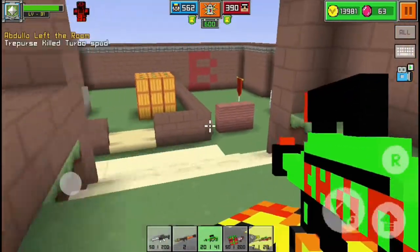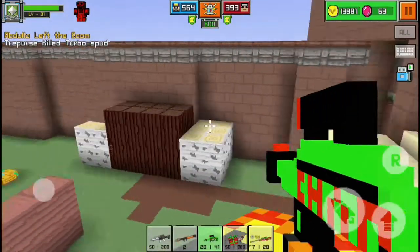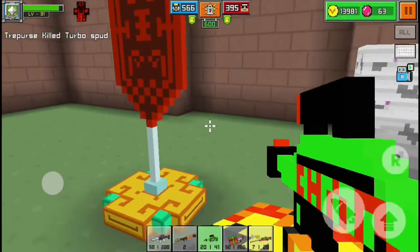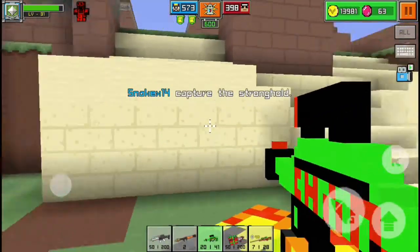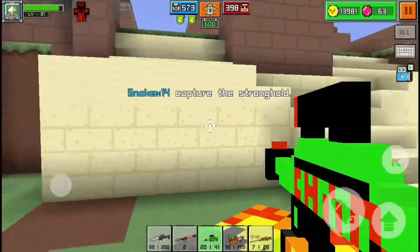You can see my accuracy is on the lowest setting and I can still hit someone from that distance. Accuracy doesn't count much when you're creating a gun — it changes so little, so I wouldn't really worry about it.